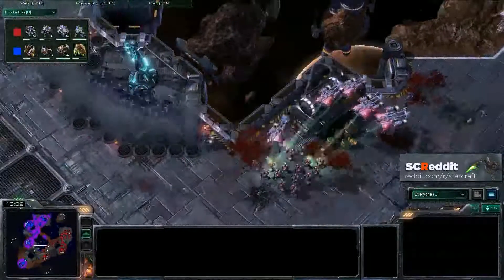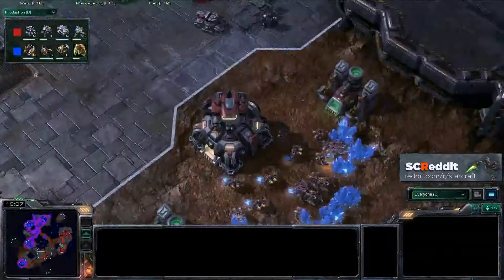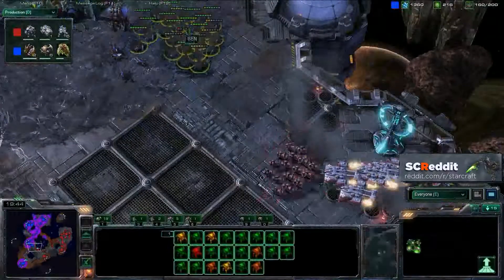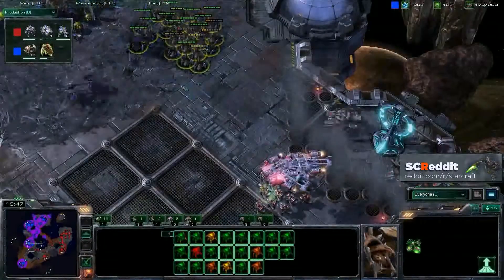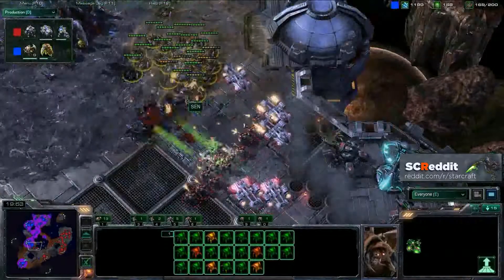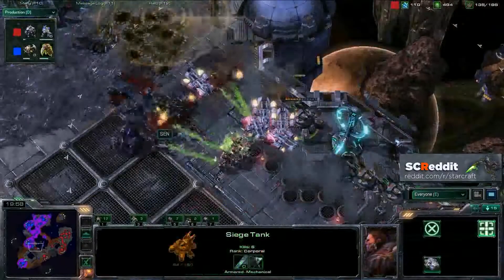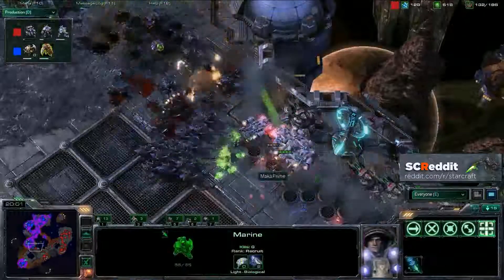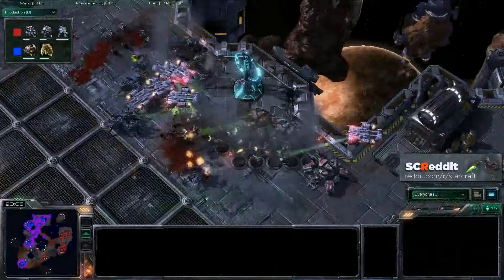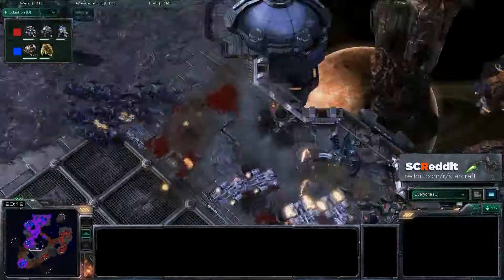He can't attack that third expansion because the planetary fortress is up, forcing those roaches to fall back and regroup. And now more tanks again taking the watchtower. Scanning the burrowed roaches — this tank is able to put a lot of damage over here. Looks like Maka is going to lose his marine force, and that means his tank force is also going to go down. Streaming in with a few more reinforcements, but oh wow — he's doing a really nice job against all these roaches.